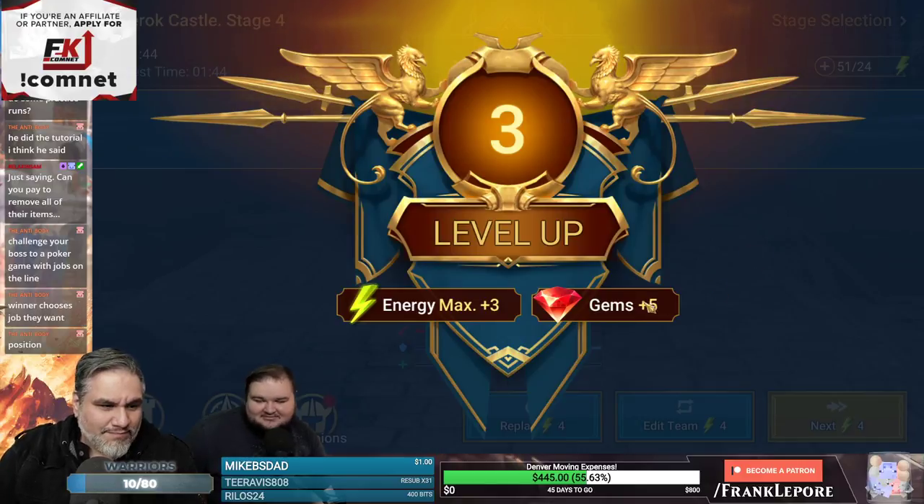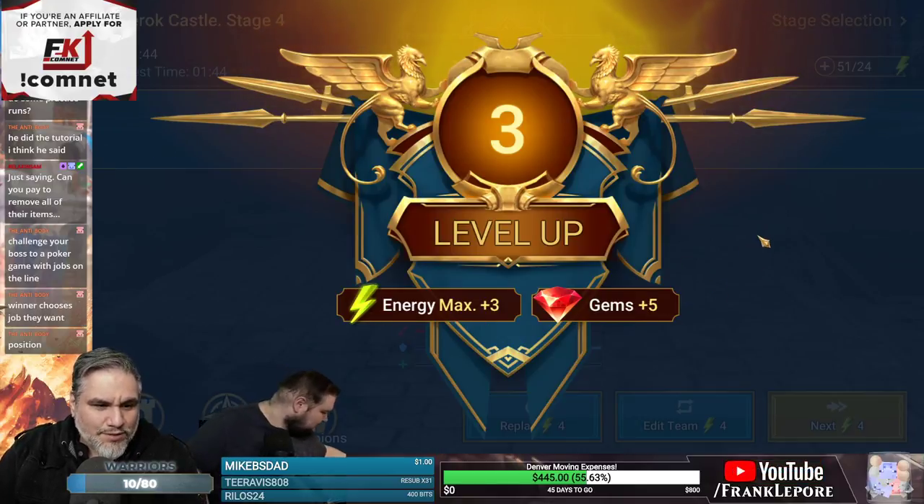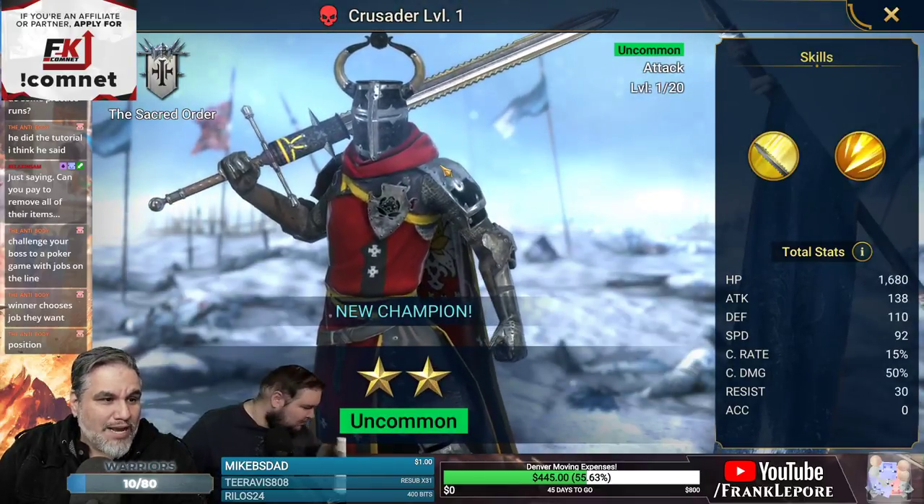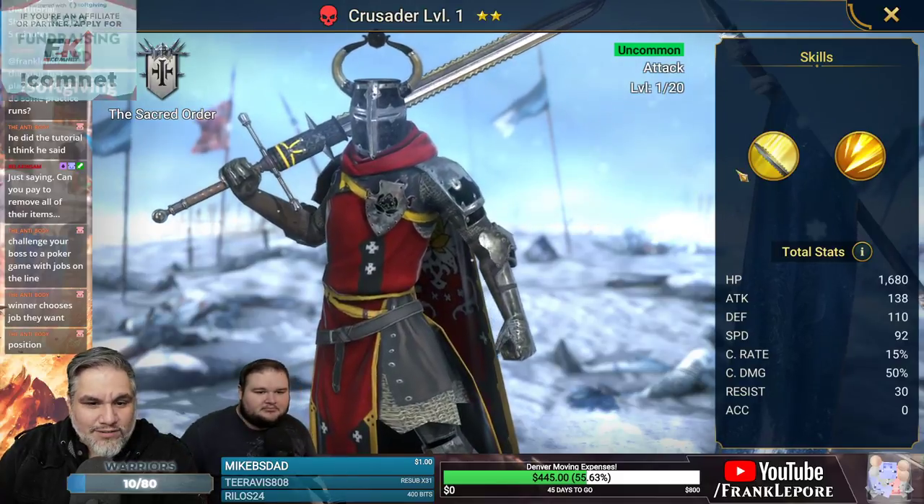Oh we got a level three! I guess if I lose I get fired. This is energy — energy max plus 3, gems plus 5. Oh, we got a new uncommon champion. We got a crusader!